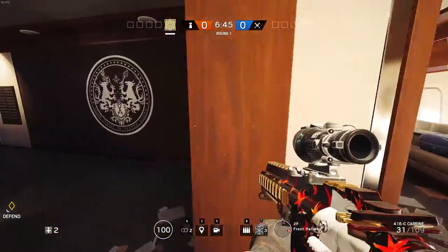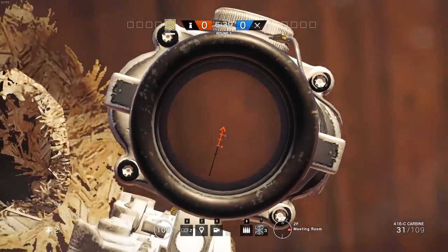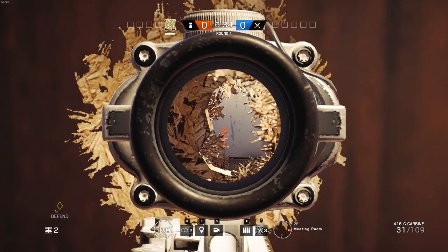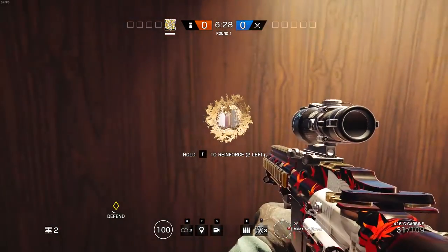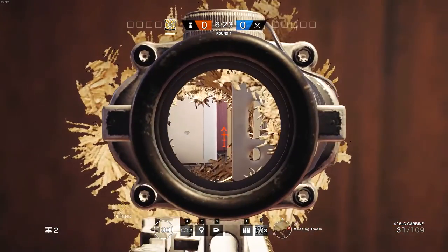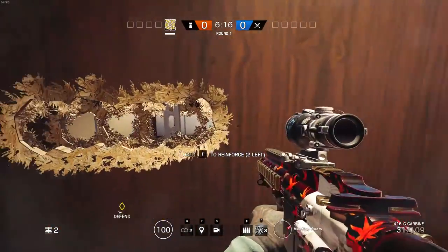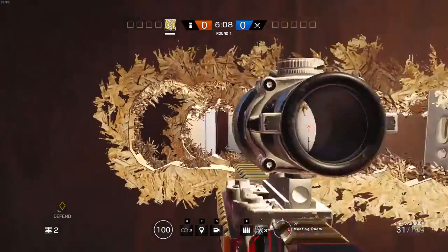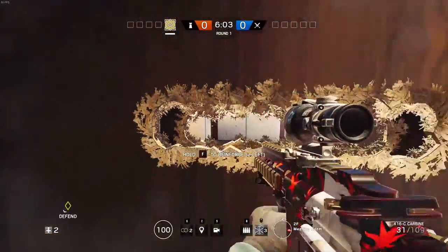A more advanced kill hole is where you use your melee attack to make a little hole in the wall and just peek through it. You cannot see much to the side, so you have to move — that's where the enemy can spot you. When you make these melee kill holes, you expect the enemy to be right in front of you or at least a little to the side. You can also expand the kill holes for a more horizontal view by using melee multiple times.